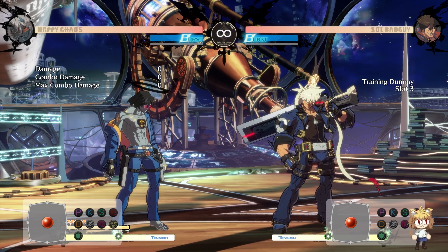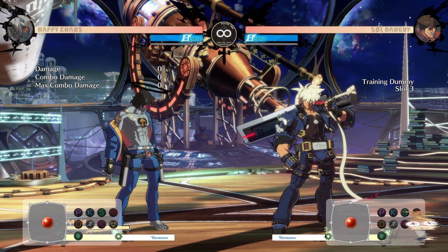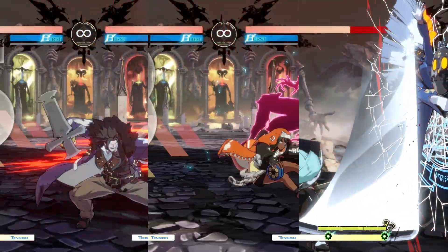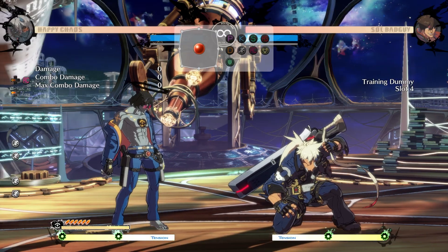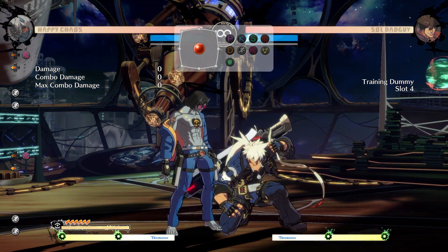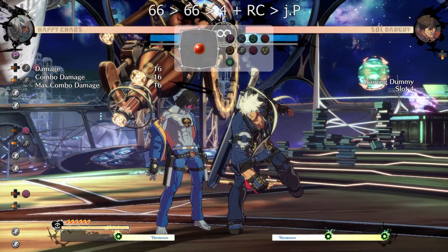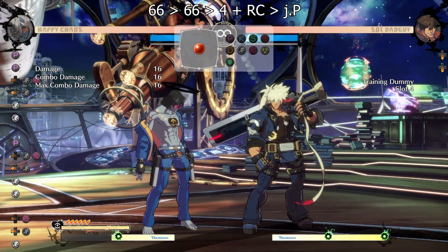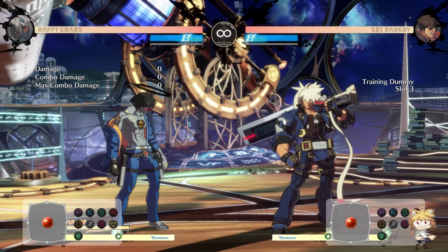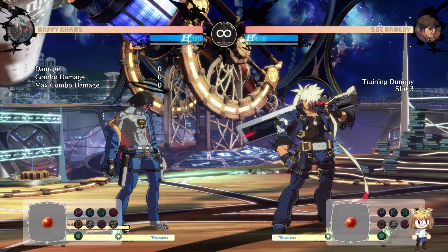The first one I'm going to cover is pretty advanced, but I'll explain how to do it regardless because you will see a lot of higher level Happy Chaos players using this. Most characters in the game are able to do backdash BRC into an instant overhead. There's an execution shortcut where you double tap the dash macro and then tap back and RC at the same time, which makes you backdash and then drift forward with a BRC. From here you can do a fast BRC with an air normal. This works because it abuses the Arc's backdash bug. There are a few other ways to execute it, but this is how I do it, so it's the way I'm going to explain.